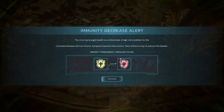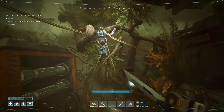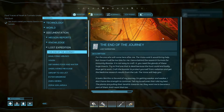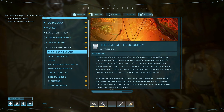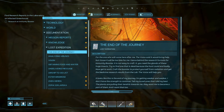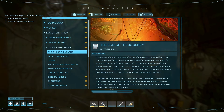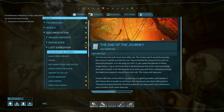Immunity permanently reduced to 50 percent — that is not good. All right, I think we found Noah. "For the one who will come here after me, the voice said it would bring help but I know it would be too late for me. I leave behind the research formula for the immunity booster. It's not easy to craft — you'll need glands of these huge insects; try to find one that is dead because the hunt could end badly. Now get to work."